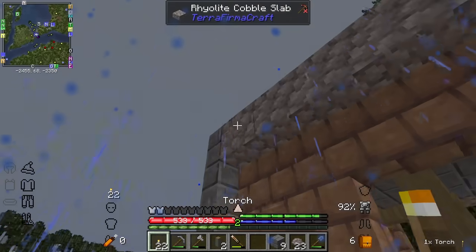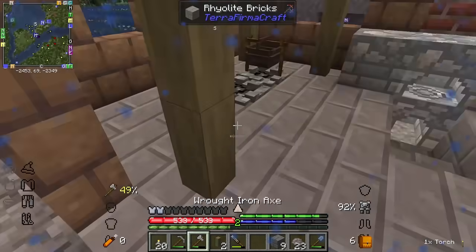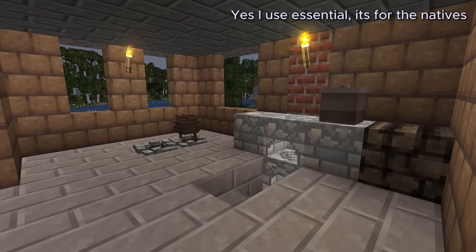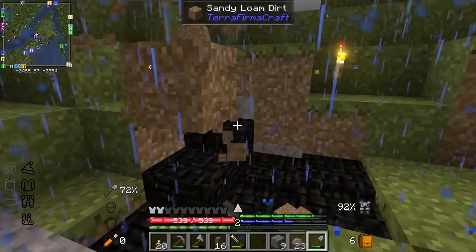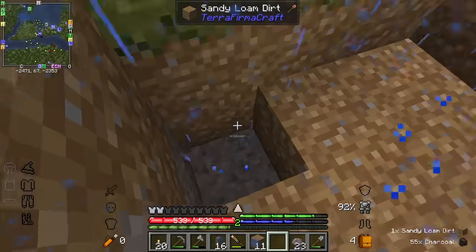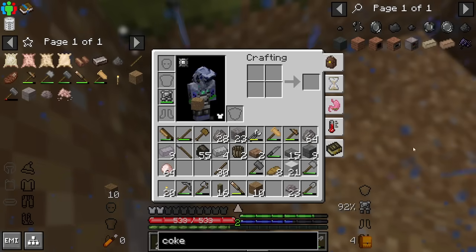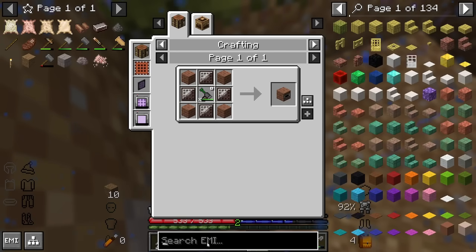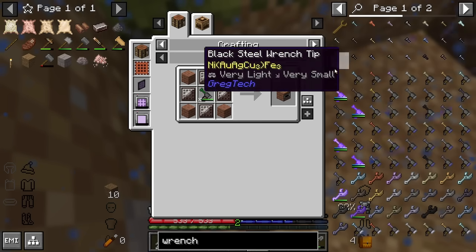I think that's the building done. So now we have a little kitchen area. Wow, there's a lot of charcoal in here. So this coke oven needs four plates, I think. I keep saying I think - I really don't know much about this stage of the game. It also needs a wrench, because we're entering Greg Tech. Things need wrenches.